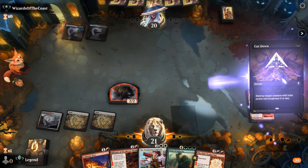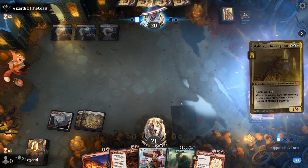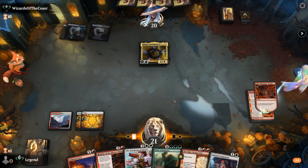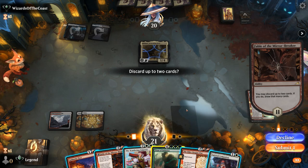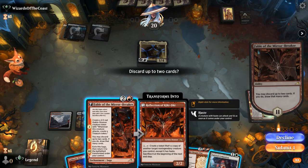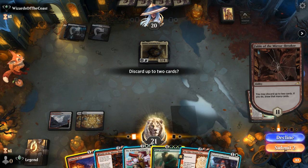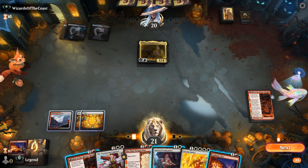A Cut Down deals with the Shaman — a nice cheap answer. At three mana there's a Raffine, which Pyre does not answer sadly. We discard Titan and maybe Cathartic Pyre since I would rather just play another Fable here. At least we've got the Invoke Justice, we just need the mana.